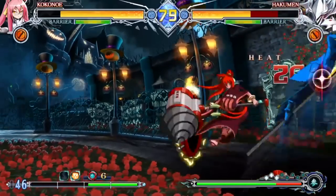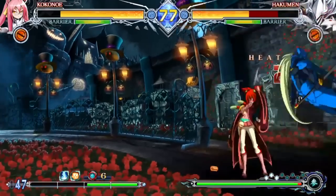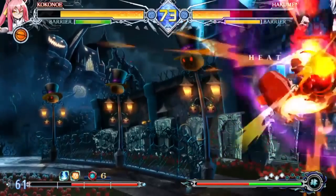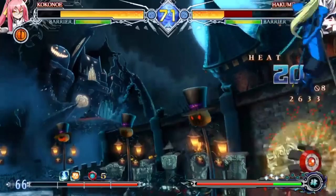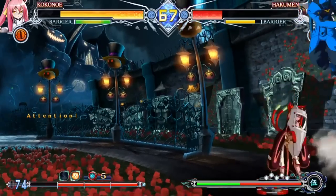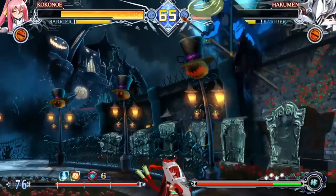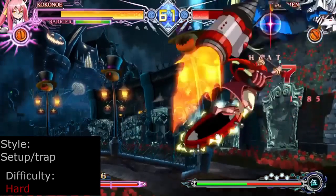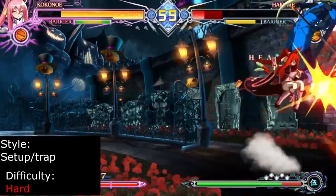Kokonoe is a set play machine who pollutes the stage with a variety of traps. These traps can be used to help control the neutral or set up for some seriously dirty mixups. The MVP here is the Graviton, which allows you to shift gravity towards or away from the Graviton to manipulate positioning. She's capable of dealing high damage with the use of meter and Golden Tager combos. Kokonoe is recommended for players who are all about traps and crazy setups.